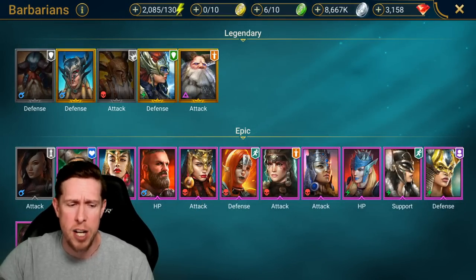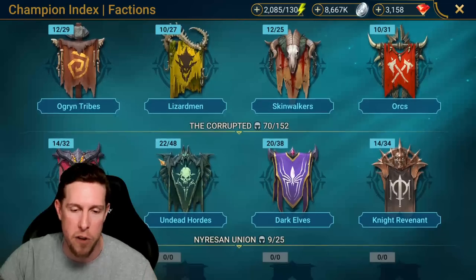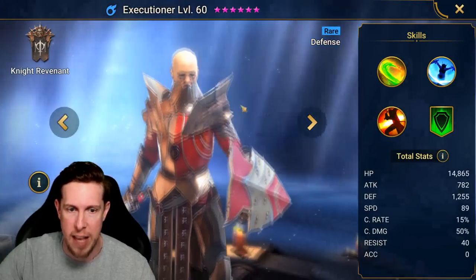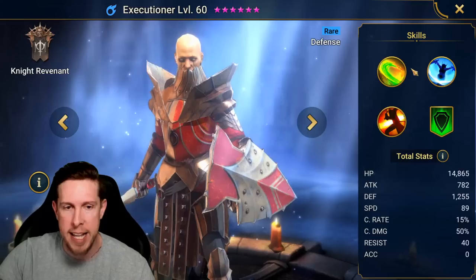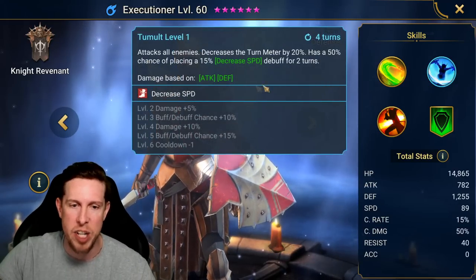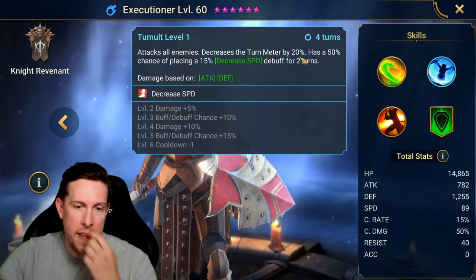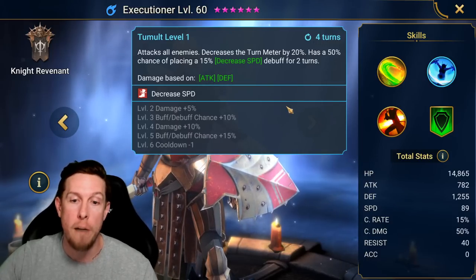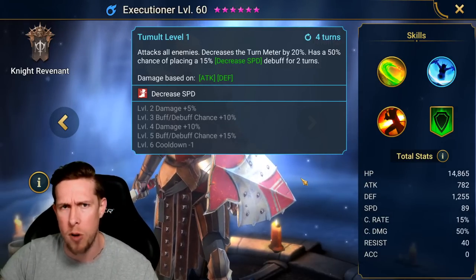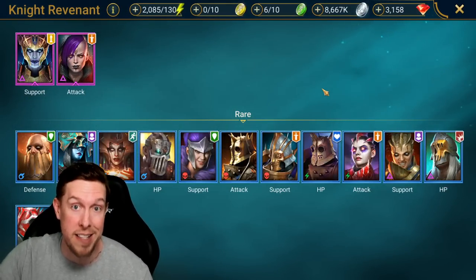Another example covering different areas of turn meter or CC would be Executioner — a Knight Revenant. He's a great rare example of a CC champion and can also serve as a secondary or third damage dealer. On his A2, an AoE attack on a three-turn cooldown, he decreases the turn meter by 20% and has a 50–75% chance when booked of placing a decreased speed debuff for two turns. A good, accessible option for turn meter and a nice early-game option for a CC champion.